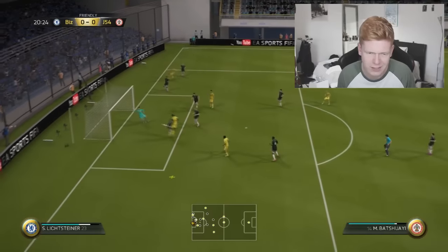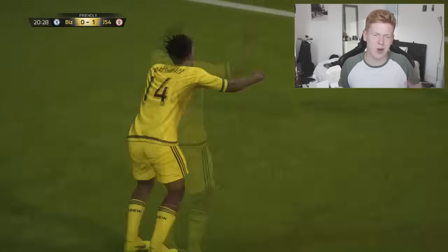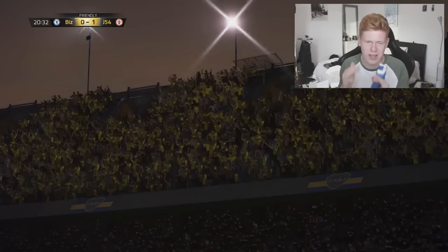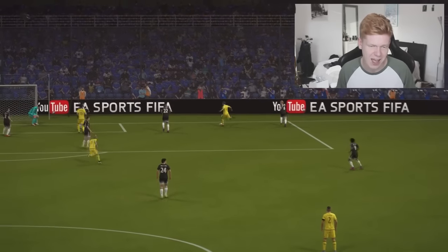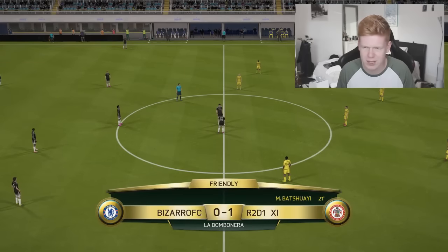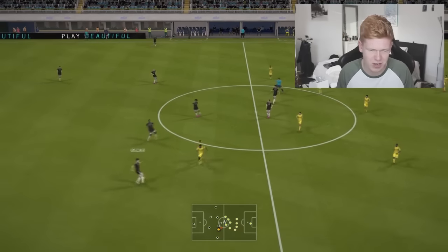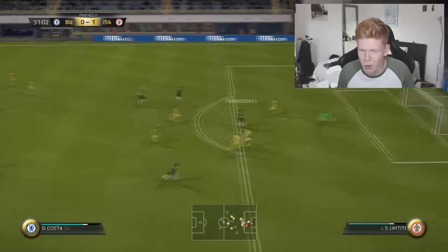Go on Cuadrado — lovely ball — go on Nalito, get the cross in — that's a goal! Batshuayi has opened up the scoring. Nalito with a lovely bit of play, doing the defender over, getting to the byline, crossing it in, and Batshuayi is there to just nod it in. Lovely little ball in and Batshuayi just beats whoever that was in the air. Absolutely class.